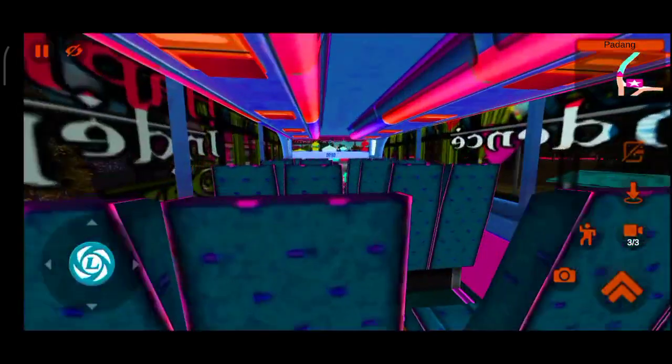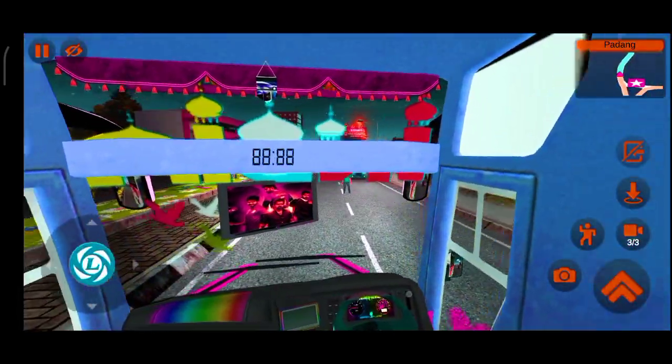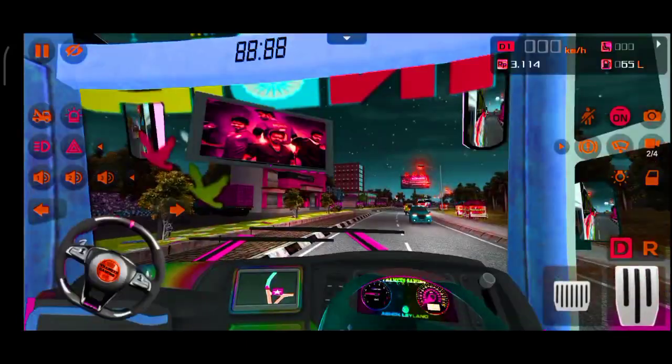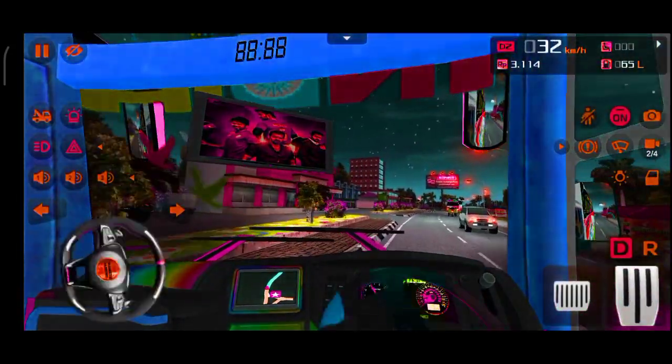This is also the super light, so you can see the SHD bus. You can see the timer, and you can see the TV on the top.